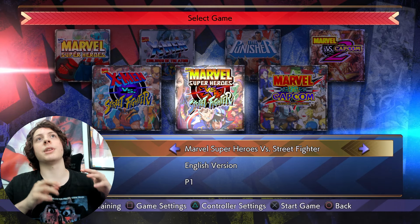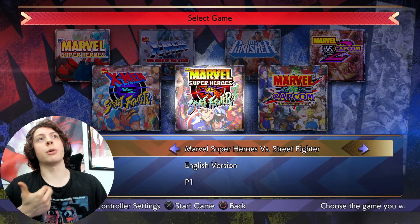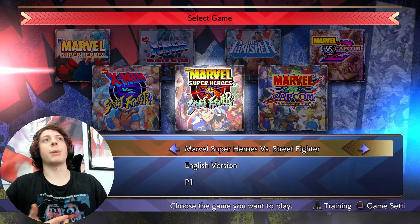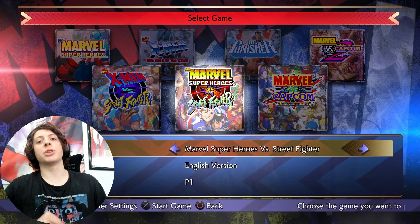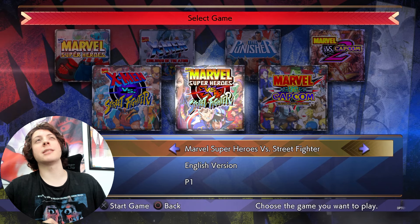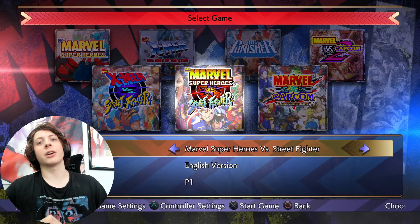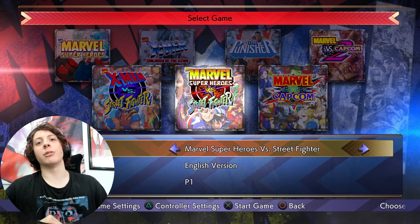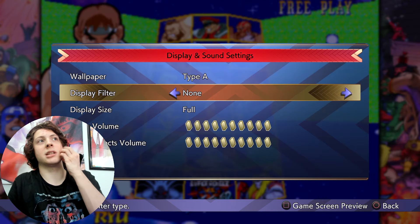The first game I decided to play is Marvel Superheroes vs. Street Fighter. I've been hitting the lab a little bit with this game because I feel like it's the perfect game to dip my toes into the water for these types of Marvel fighting games — you only have one assist and there are air combos. I know the final boss is the dreaded Cyber Akuma, but I don't think he's that hard from what people say.